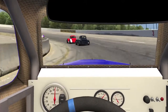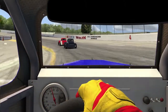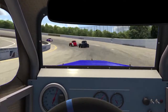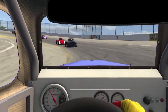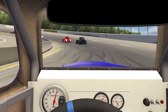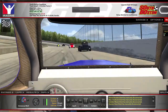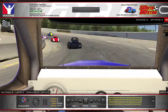Here I got a good run down the inside. That guy must have messed up pretty bad to allow me to do that. They let me to the inside, but I wasn't able to get a good enough run off the corner because he was still on my outside. That was one problem I had, but I managed to get around him — he was pretty slow at the top.